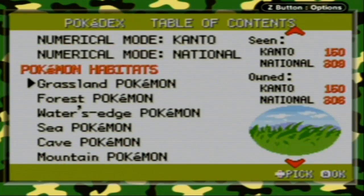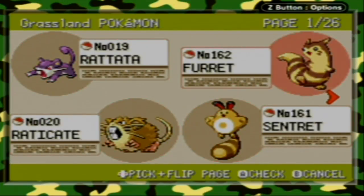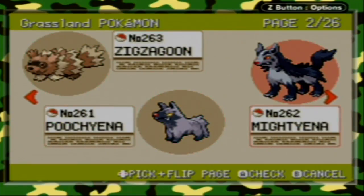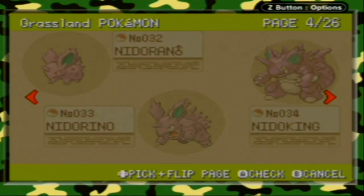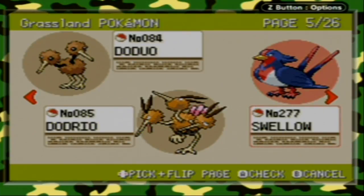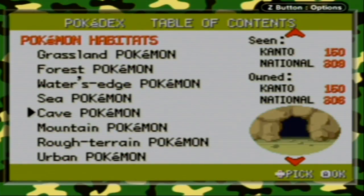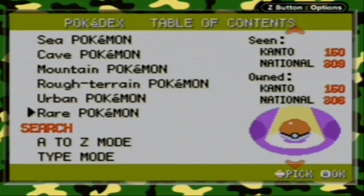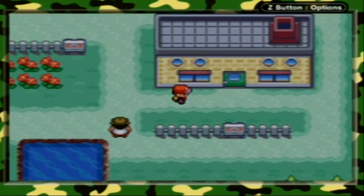In the Pokémon Habitats area, you can see Grassland Pokémon — essentially where Pokémon would exist in the real world. Since I've completed the Pokédex, you can clearly tell there are some non-Kanto Pokémon in here, such as Swellow, but you can ignore those. The habitat categories are: Grassland, Forest, Watered, Sea, Cave, Mountain, Rough Terrain, Urban, and Rare. As usual with completion of our Pokédex, let's go to Professor Oak's lab.